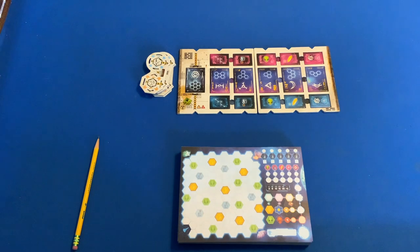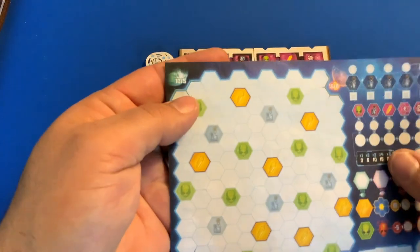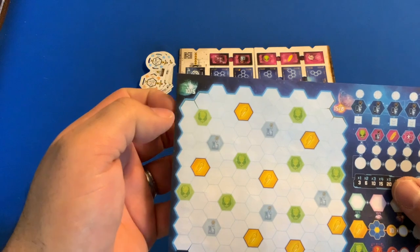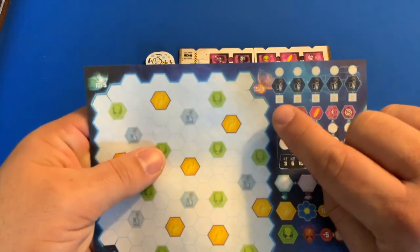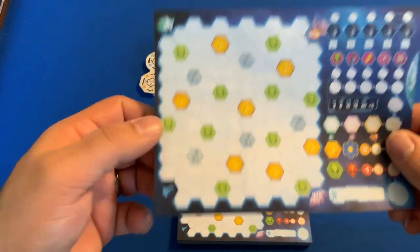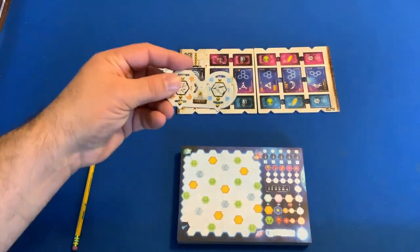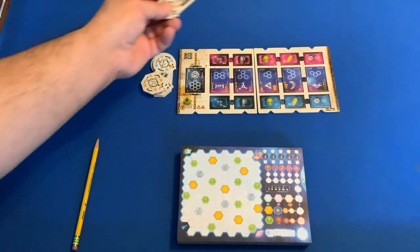For each alien you did not draw over, you're going to lose five points. You're also looking to get to these planets here, and the hexes you need to touch to reach those planets are kind of surrounded in their color. This one over here you need one of these three, and this one down here you need one of these two, starting from over here. On your turn you're going to take a module and place it along two nodes.